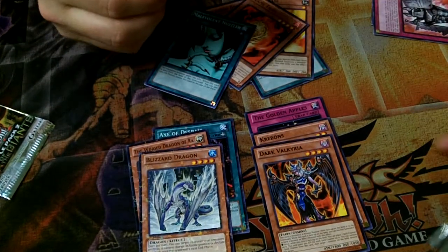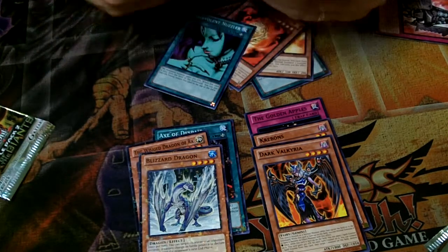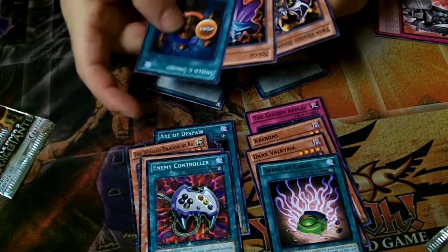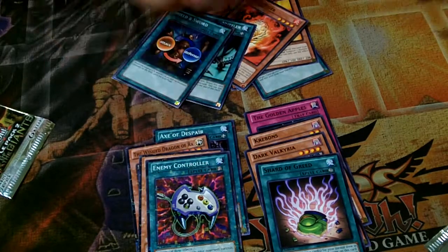Megalo's not a common — wait, it's a common? Enemy Controller — alright, good card. Shard of Greed, and I actually kind of knew what that Shard did. More stuff.